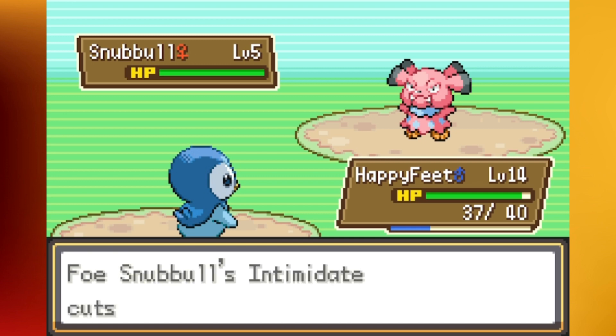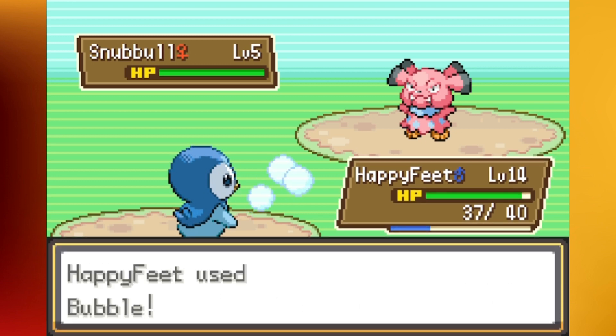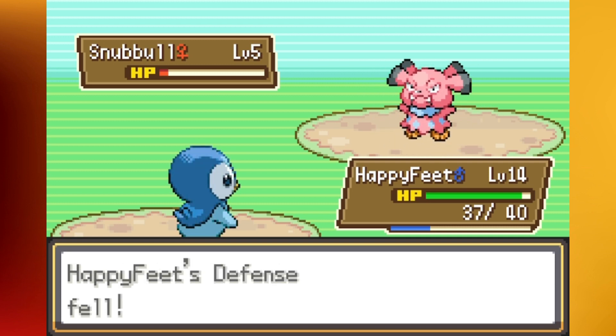You have a Snubble. How is a level 5 Snubble intimidating us? It's going to take two Bubbles, but that is okay. I'm not going to get my third team member here on the Cerros Path — it's going to be in the Wisp Forest.